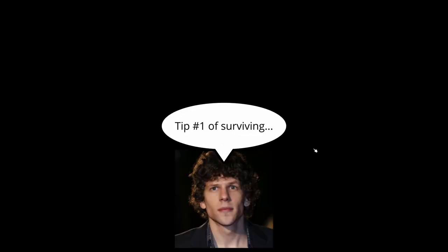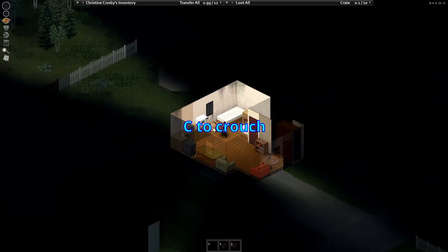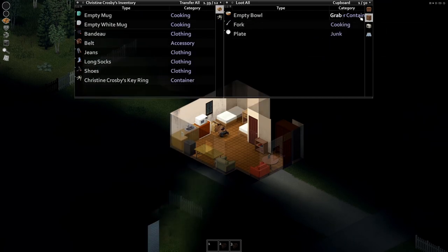We're going to go over a lot of different things. I'll put a tip label at the top of the screen for each one. These tips are aimed at brand new players so you can get into the game and enjoy it. As soon as you start, play the tutorial to learn the basic controls. I'm hitting C to crouch because I don't know what's around me.